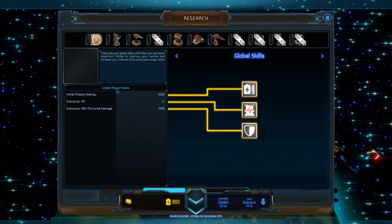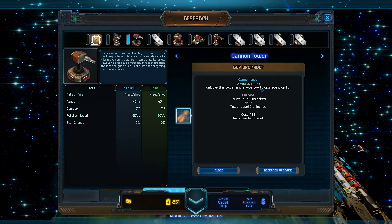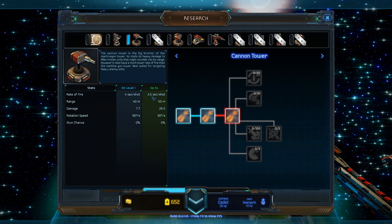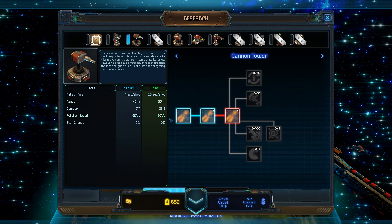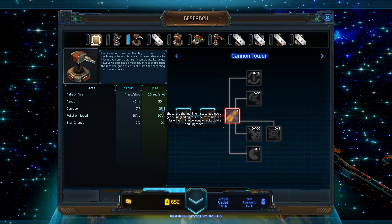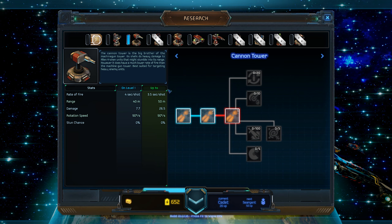So if we jump into research from the main menu - it basically means you can go ahead and start upgrading stuff here. So if we go cannon tower - research upgrade. There you go, I got the first upgrade. So that goes to 3.5 seconds per shot, 50 meter range. Damage - wait, 7.7 to 26.5? Is that serious? These are the maximum stats you can get by upgrading this type of tower with current unlock skills. 7, 14, 21, 28 - that's like 4x. That's ridiculous, just from one little level up.